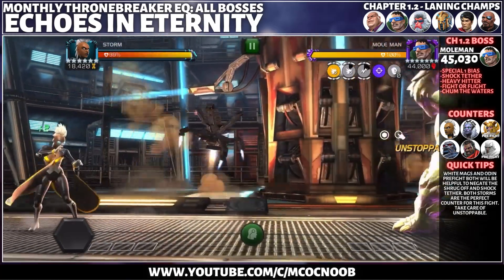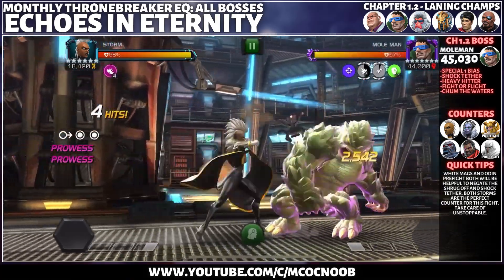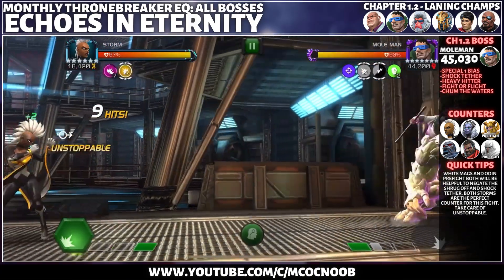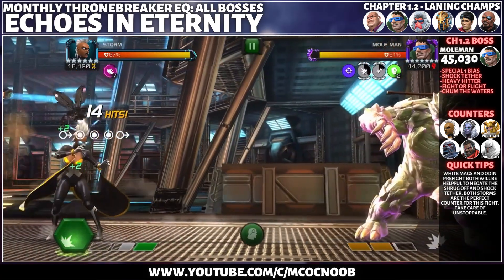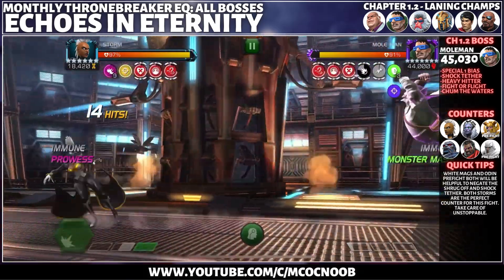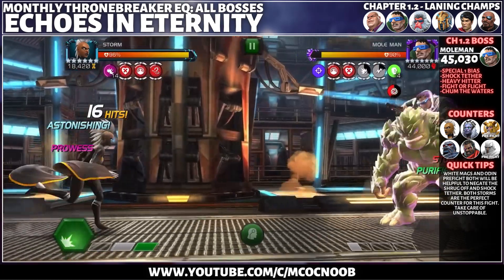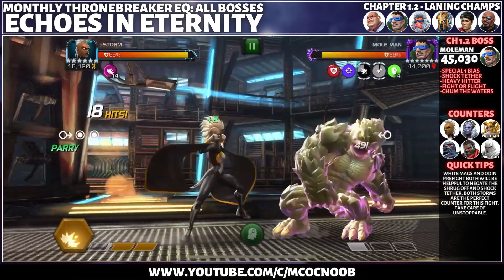Moving on to Chapter 1.2, Mole Man is the boss. Special One Bias makes him more likely to use SP1. Shock Tether gives shock to both champions if no contact is made in six seconds. Heavy Hitter gives Mole Man unstoppable during his heavy attacks. Fight or Flight means every 12 seconds, either the attacker or defender will gain unstoppable for four seconds. The best champs to deal with this are Storm and Storm Pyramid X — they can passively stun Mole Man and are shock resistant.